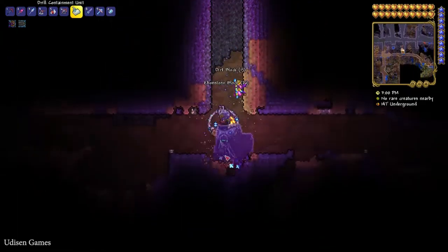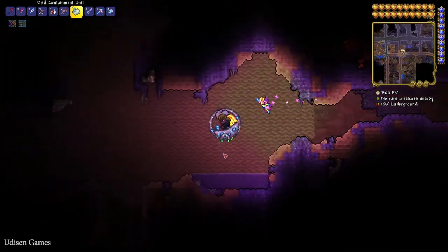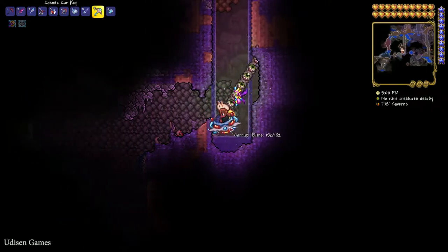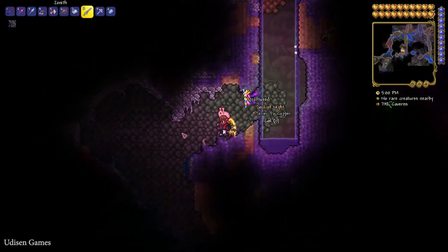Now it's time to go deeper — we need to go to the Cavern layer. After that, on the Cavern layer, simply kill different creatures, and these creatures can sometimes drop a Soul of Night.